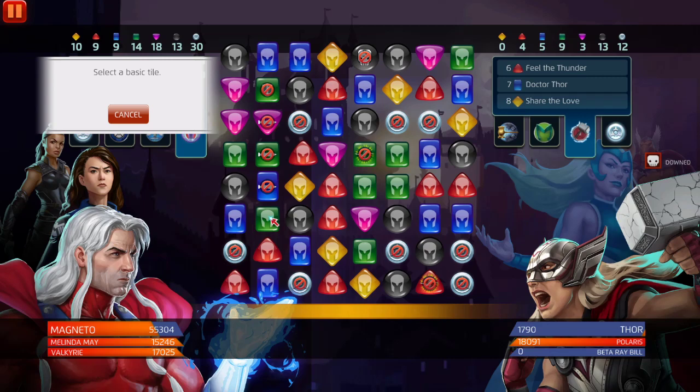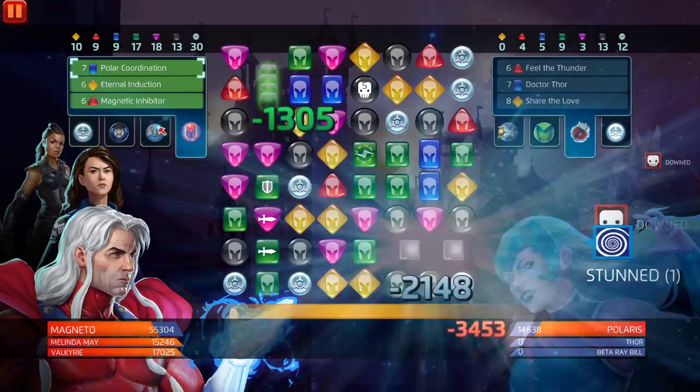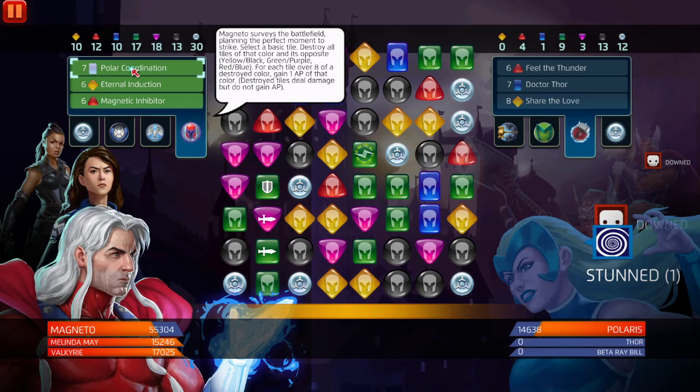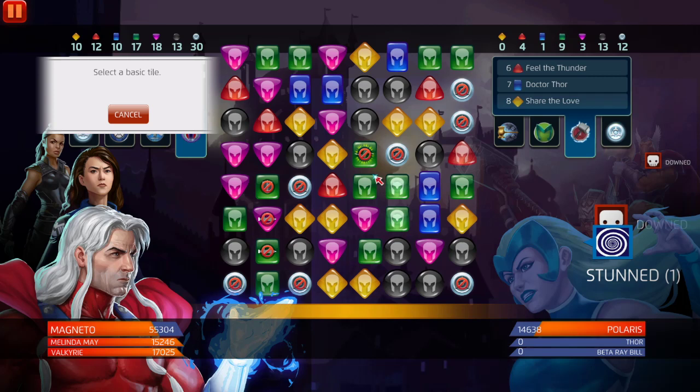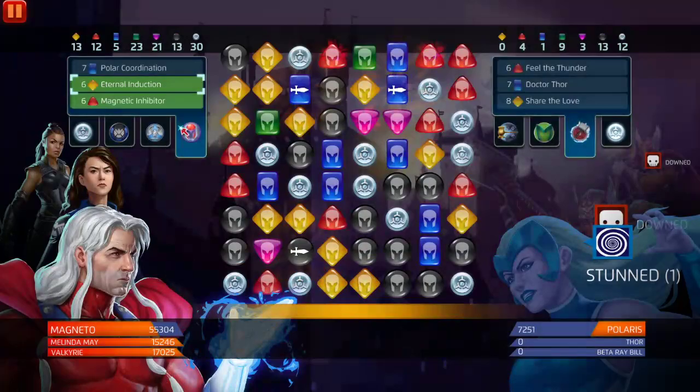Oh my god — okay, so we're gonna destroy blue. We're generating more blue, more blue. She's stunned. This is crazy — like, what's going on here? I'm at a loss for words for this team, as you guys can tell. He's a literal one-man army, and then you get free strike tiles and defense tiles. Blue was the target and blue is what we got.